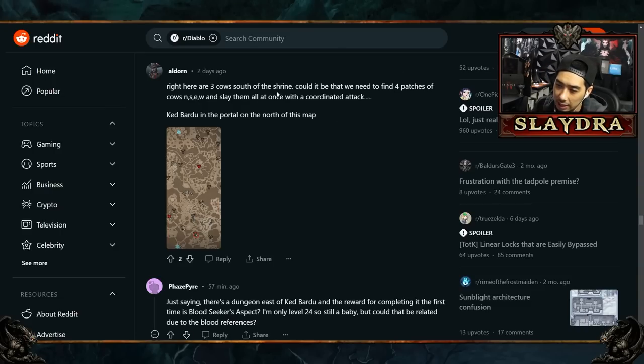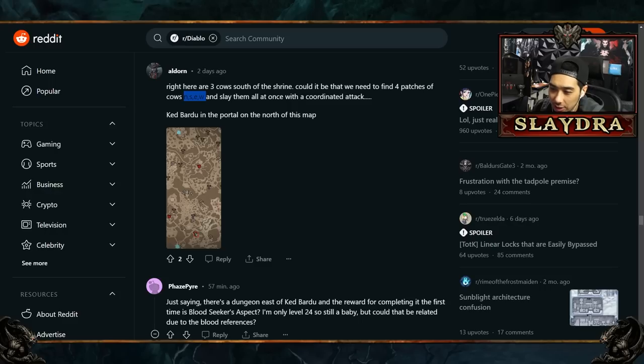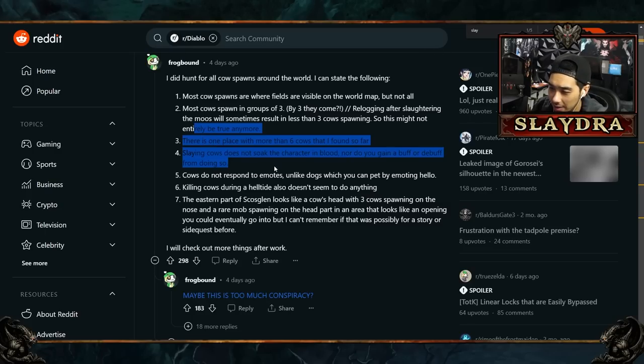There's also mention of three cows placed in relation to north, south, east, and west directions. Some think that with a full party of four people, you have to slay all the cows in very specific locations at the exact same time. There are also locked waypoints that might only open after certain conditions are met. The fountain puzzle text specifically mentions north, west, and south, giving some validity to these directional theories.